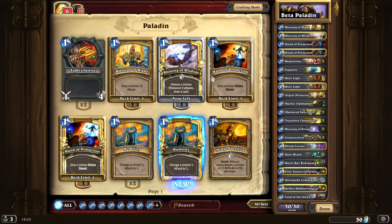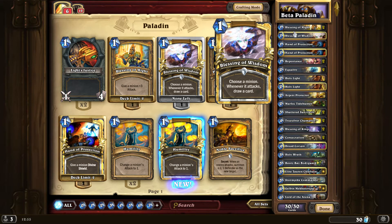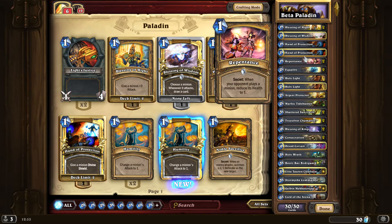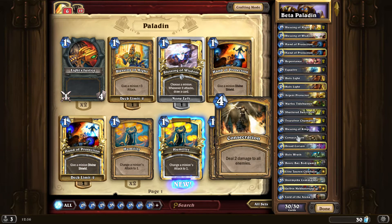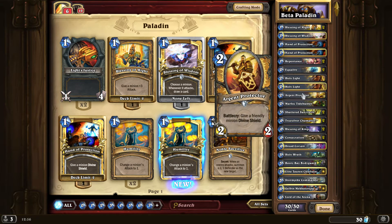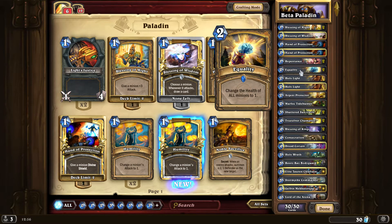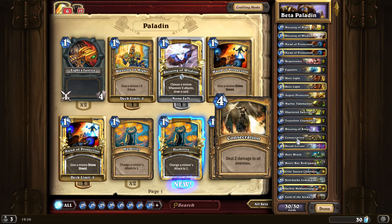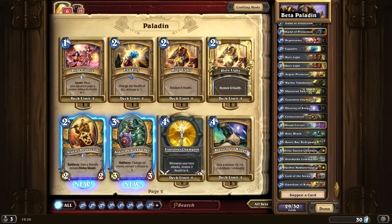Let me show you my decks and collection. I have two paladin decks. The first is my beta paladin - it's all about surviving. It gives three damage, I draw a card every time a minion attacks, and lots of Hand of Protection cards. Repentance reduces a minion to one health, and Equality makes every minion one health. You can use Equality and Consecration together - it makes all minions one health even yours, but Consecration deals two damage to all enemies, so you one-shot all of them if you have six mana crystals.